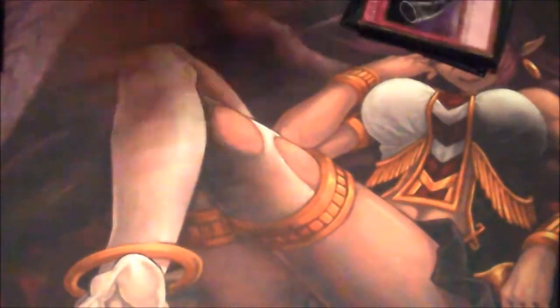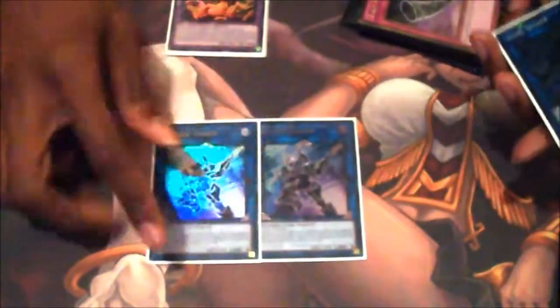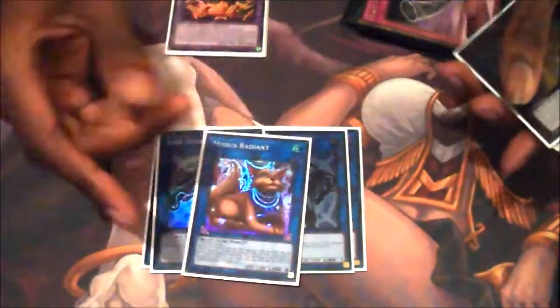On to the extra deck. Obviously: 3 Buster Dragon, 3 ABC Dragon Buster. Banish of cards, tribute, get my stuff back — always great. Two Decode Talkers — obvious Link plays. Double Link Spider because of GoFu. And this is Proxy Radiant, because these are Earth Monsters.